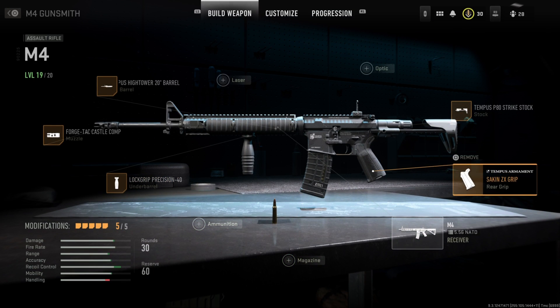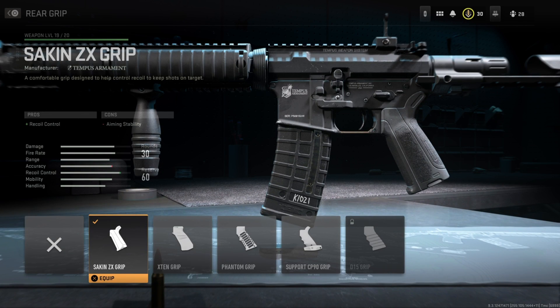Moving on to the rear grip, I have the Sacken ZX Grip. This helps the recoil control, and you do lose some aiming stability. The recoil control just really helps because there's a lot of visual recoil in Modern Warfare 2, so you just want as little recoil as you can, and that is why I have a lot of recoil control attachments on.